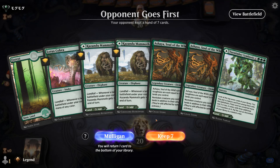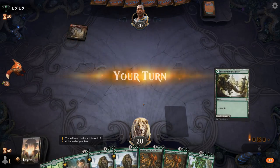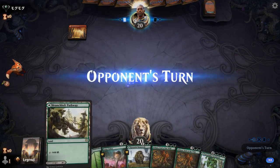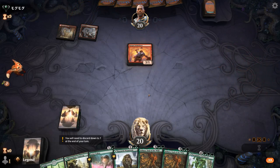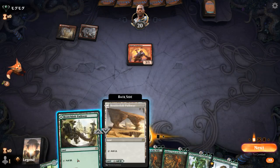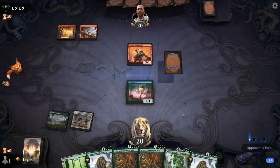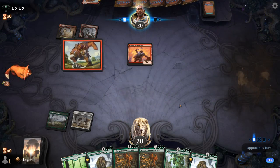We're on the draw. We've got Ashaya, Lotus Cobra, missing Ondine's Inversion, but this hand will do for now. Turn one, probably play Mammoth. Opponent on Mono-Red Aggro. Cobra gets stomped.